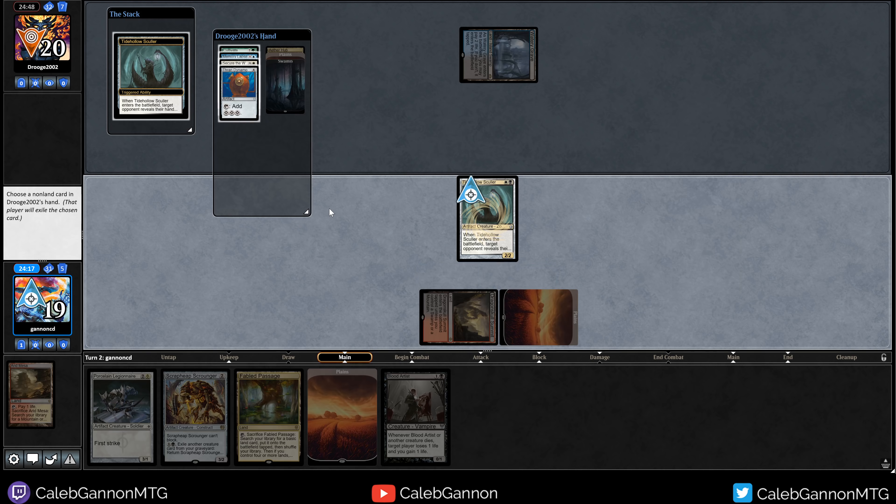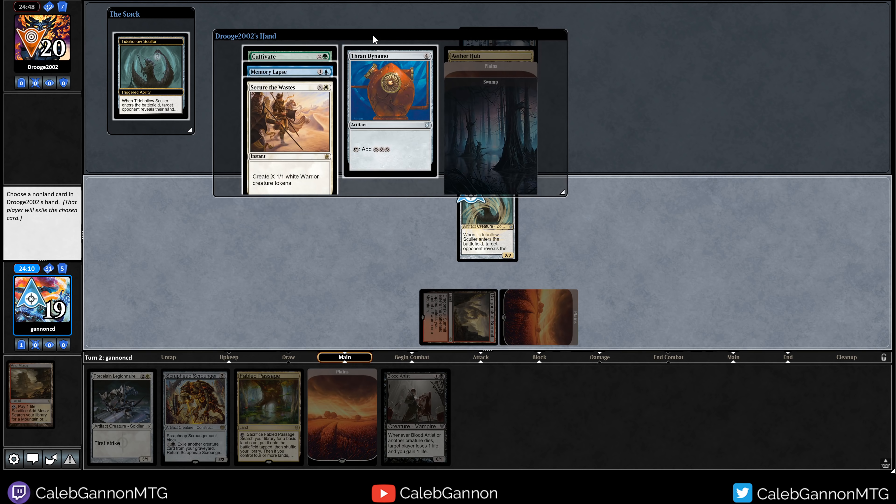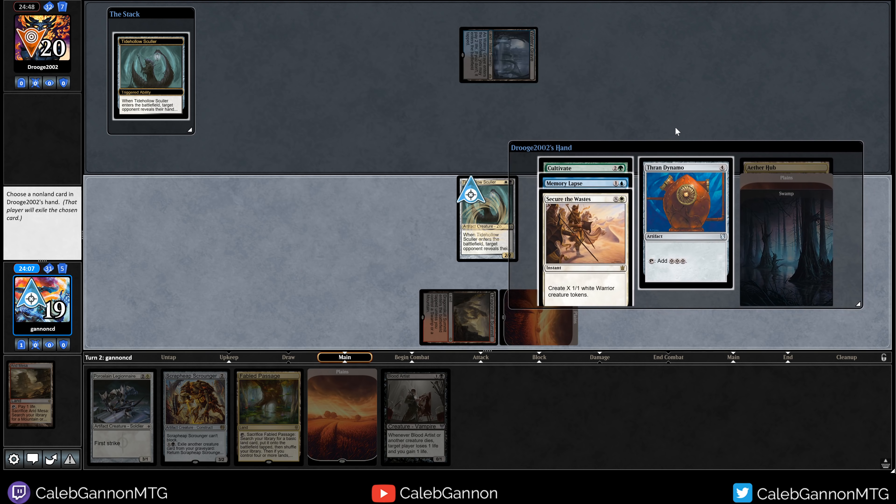So I'm gonna fetch because I don't really need that many more lands. Get Plains. And I'll start with the Sculler - we'll disrupt their turn two play. What the heck? Something's going on over there. So if I take Cultivate, can they really do much? They can Memory Lapse me, I guess. Which I can play my Blood Artist - they Memory Lapse it. Although Blood Artist is gonna be good against Secure the Wastes. I can also just take Secure the Wastes, because they're gonna be able to make a bunch of tokens, but that's really bad against Blood Artist. So I'll just take Cultivate.